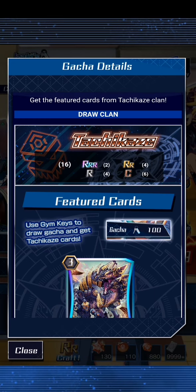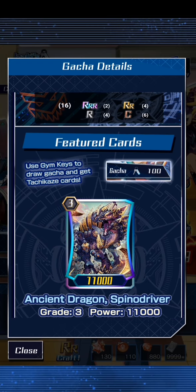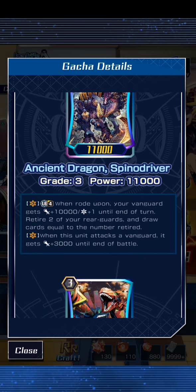So that is what we're after — we want 4 of each of these. When this unit attacks, retire 3 rearguards to get plus 10,000 and plus 1 crit to land a battle. In addition, draw cards and call an Ancient Dragon Baby Rex. I'm not sure what Baby Rex is — I'll need to look that up. The other one is the Spinal Driver, the brake ride: when Ride Upon your vanguard gets plus 10,000 and plus 1 crit. Retire 2 of your rearguards and draw cards equal to the number retired. So both let you get off retire skills.